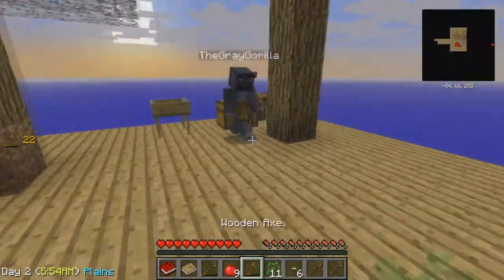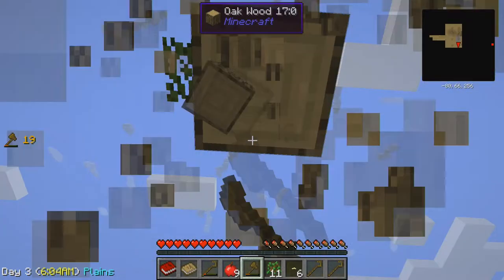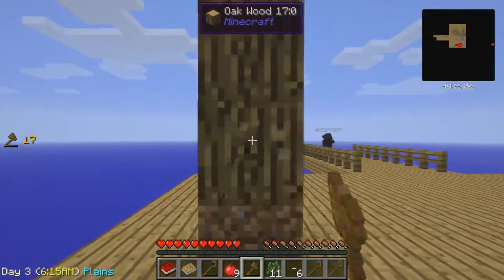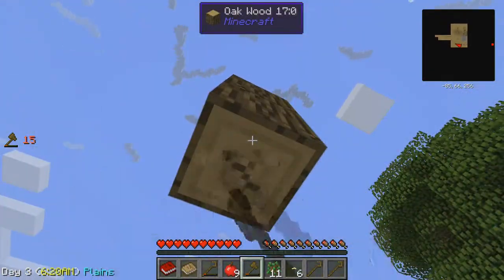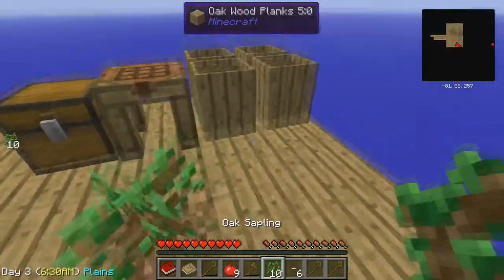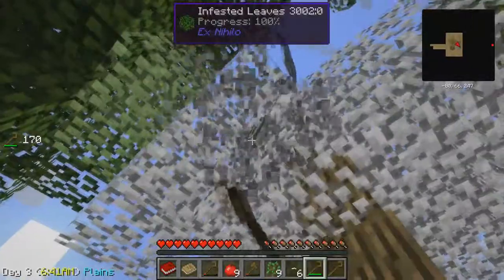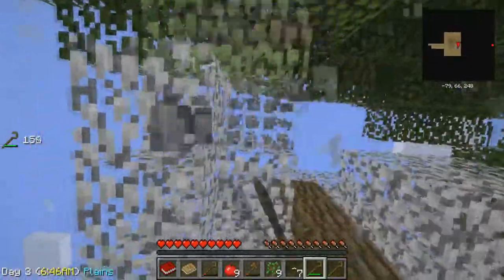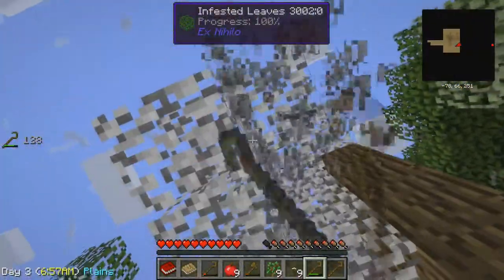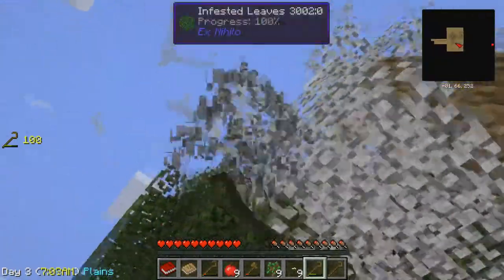I'm going to make some more fences down here. It's almost day so maybe it might actually rain today — we'll keep our fingers crossed. I'm going to build a wall right here and then we're gonna put a door in here. Look at this — all fancy with a door! This tree is a hundred percent done too. Do we want to break it down? The trees are growing so fast — they're infesting the tree next to them. Should we just let it go? I guess who are we to stop nature.